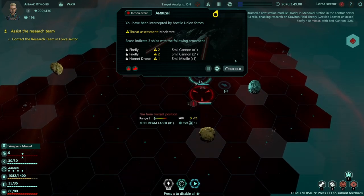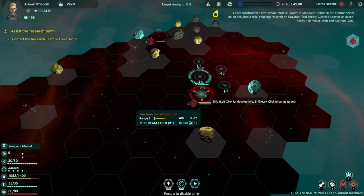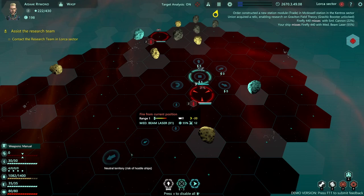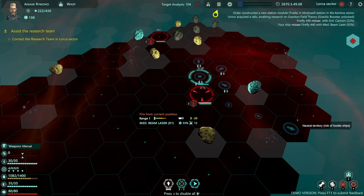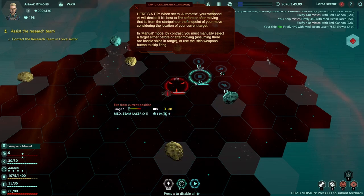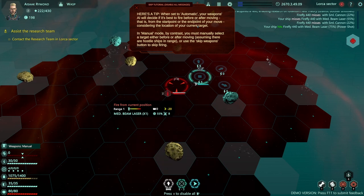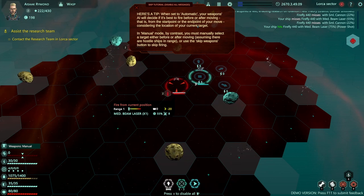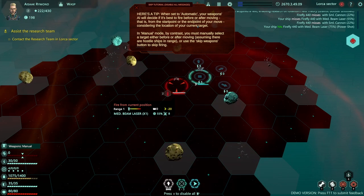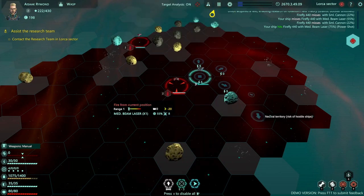You have been intercepted by hostile Union Forces. Scans indicate three ships with the following armaments. I meant to contact them — ship is not responding. So we just fired. We can't do a power shot. Power shot done. When set to automatic, your weapon's AI will decide if it's best to fire before or after moving — that is, from the start point or the end point of your move, considering the location of your current target. In manual mode, by contrast, you must manually select the target either before or after moving, assuming there are hostile ships in range, or use the skip weapons button. I sussed that out a little bit.